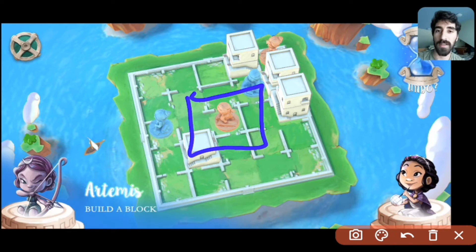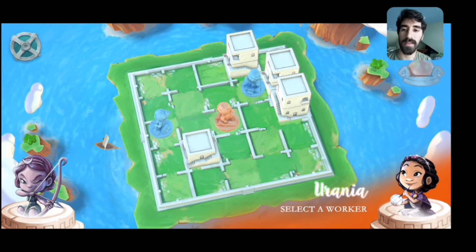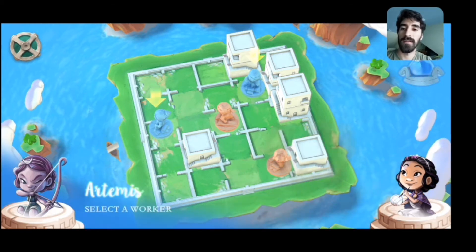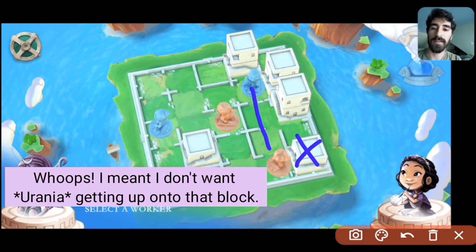However, when Artemis is in the middle of the board she still has her power just as much as she does anywhere else. She can still move two spaces in one move, and that's very powerful. So when we're playing in the center, Artemis actually has a mobility advantage over Urania. I'm building in the center saying: sure, go ahead and get up onto it. I don't think it's as useful for Urania to have a block in the center as it is for me.